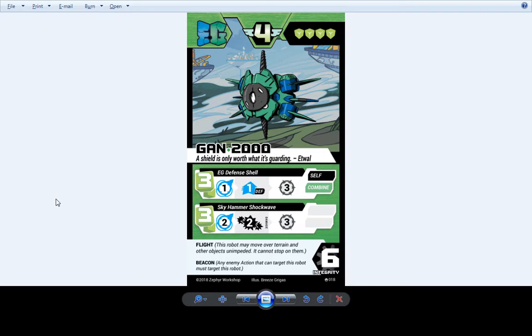Gon 2000 also hasn't changed. Still buffs everybody when he comes in, can smash everybody around him. Main weakness is that if you only have him, you lose because he only makes 4 energy. Other than that he can really disrupt a lot of things just by being on the field.